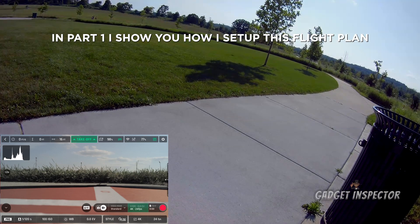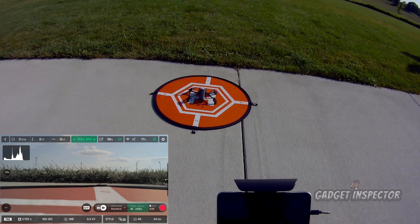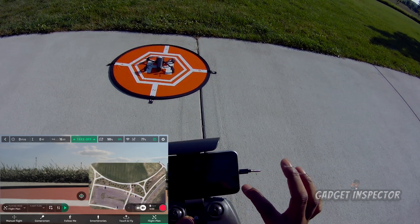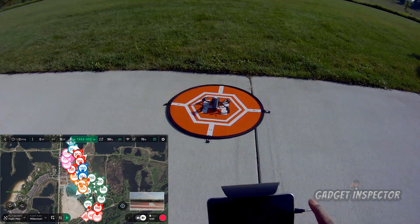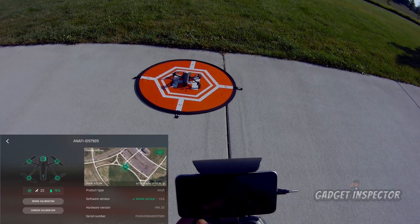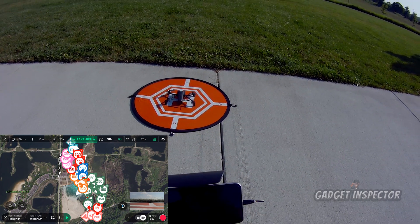Welcome back. We are out here with the Parrot Anafi getting ready to execute our flight plan. I made a minor adjustment — I changed the launch point because I have a bench here to sit down on, but everything else is pretty much the same. We've got 76% on the battery, which should be plenty for a seven-minute flight, 98% on the controller, GPS locked with 23 satellites. I did a camera calibration and a drone calibration, so we should be all set.